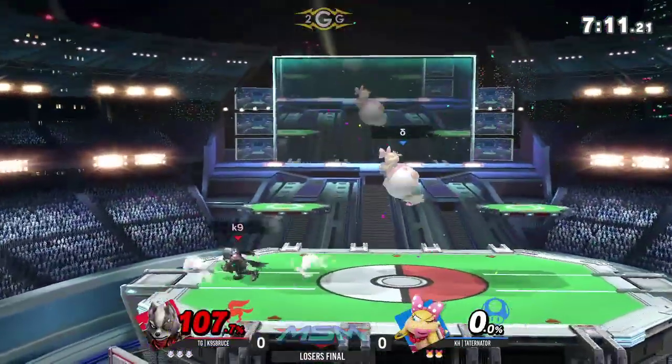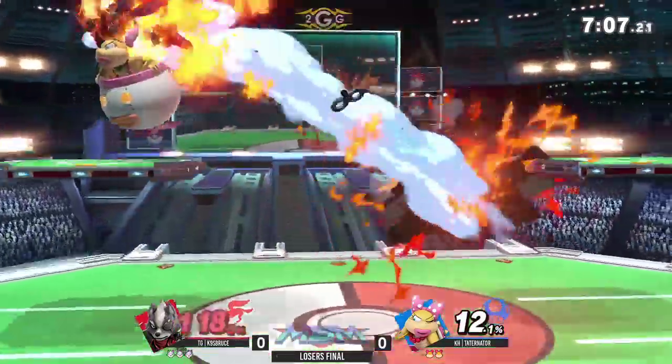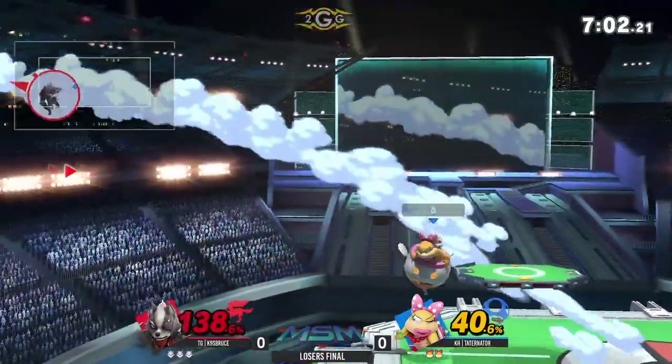That was a bad position to be in. Bowser Jr. in general doesn't really have the greatest out-of-shield options, so he was kind of just stuck there. He had to jump out or something, and K9 was able to call that out very nicely.